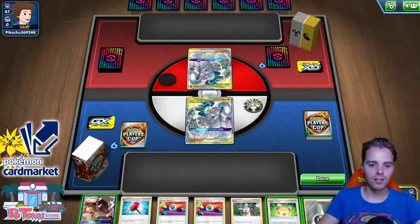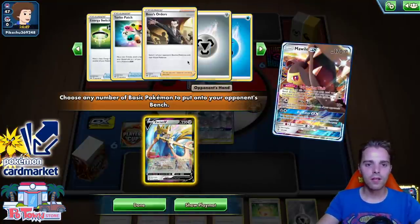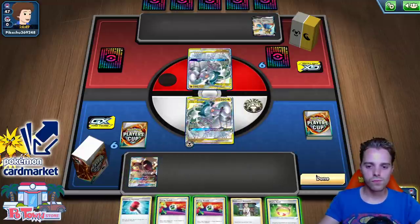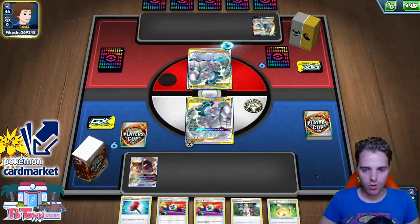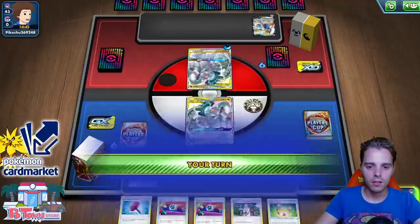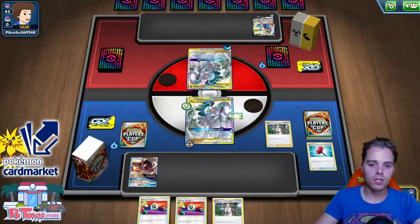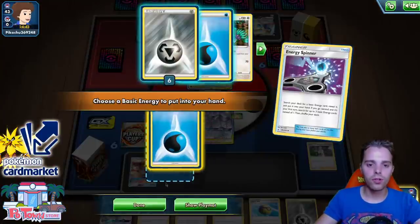Attachment, Intrepid Sword, Crushing Hammer, Research — he has the Water Energy. Intrepid Sword. He even gets an energy — busted. Another Research, getting rid of that Energy. Vitality Band equipped — might as well. Research! Energy Spinner, let's go — Water Type Energy. We don't have the Intrepid Sword luxury this time. Quick Ball away, going for Ditto instead. Although Ditto does give up lots of prize cards. We already have a Research, so maybe hang on to Ditto for now.